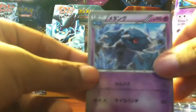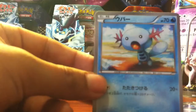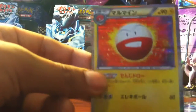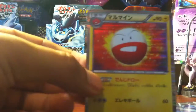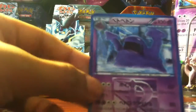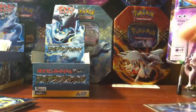We have a Metang, a Beldum, a Wooper — nice — a hollow Electrode — nice, really nice — and a Muk. Let's leave this hollow Electrode up.